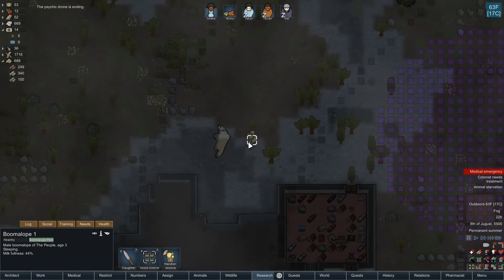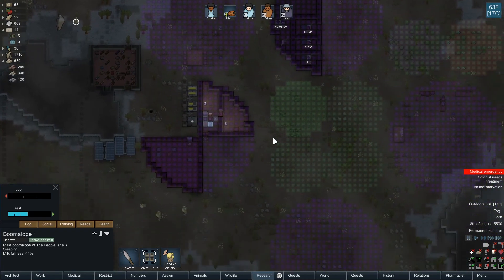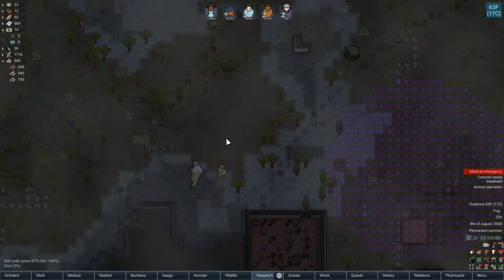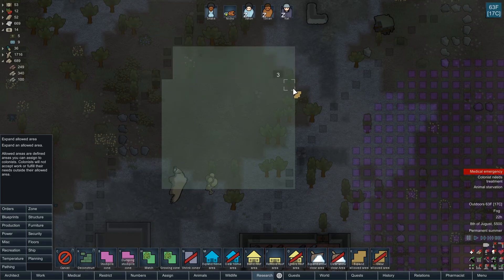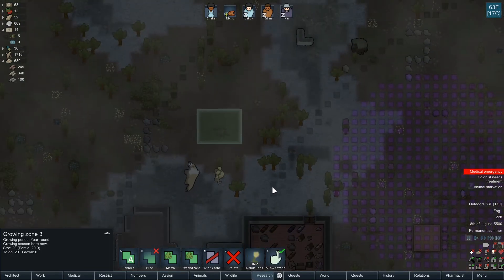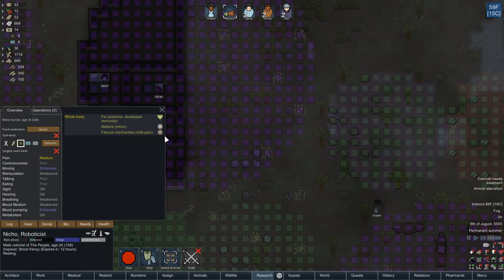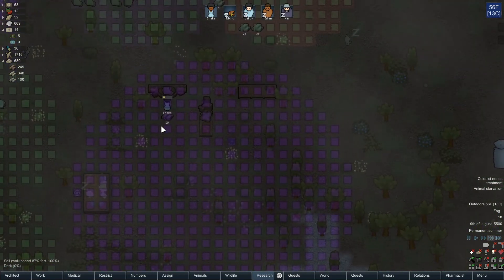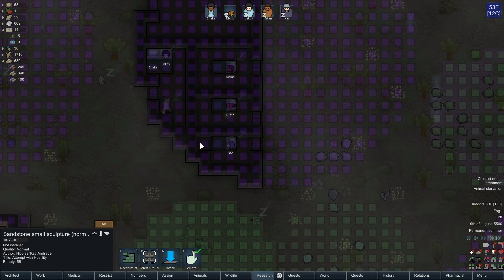Animal starvation - why is the boomalope starving? It eats vegetables, seeds, and live plants. Maybe no one's tending to it, or it's grazed everything out. Let me see what its area looks like and expand it to cover more ground. I'm also going to make a growing zone and put in dandelions so it can graze on those too. We're no longer a medical emergency - Nico must have reached immunity. His malaria is at 83 and the fibrous mechanites will slow him down, but we did make a statue.